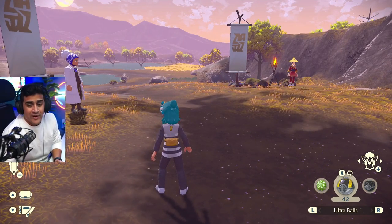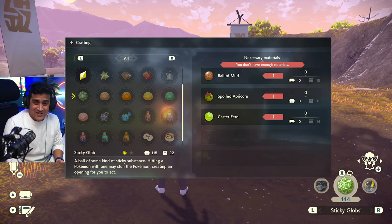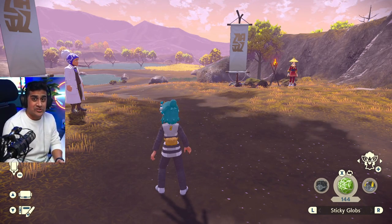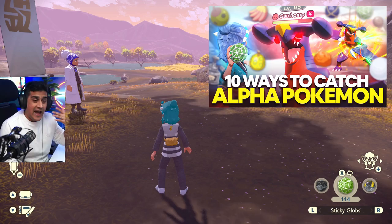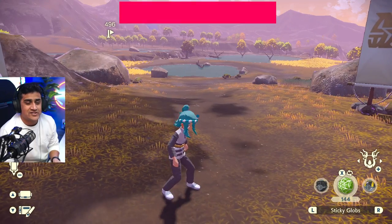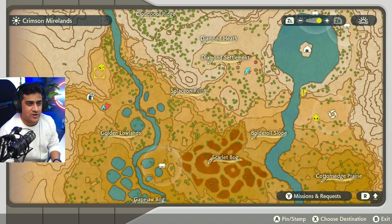For this Pokemon alpha hunt, we're going to be using the OP sticky glob method. As you can tell, I have 144 sticky globs. If you want to know how to do it, make sure to check out my how to hunt alpha Pokemon video, which should be somewhere on the screen. We are starting at the Mirelands camp and the first Pokemon we're going to be going for is Raichu, located right up here.